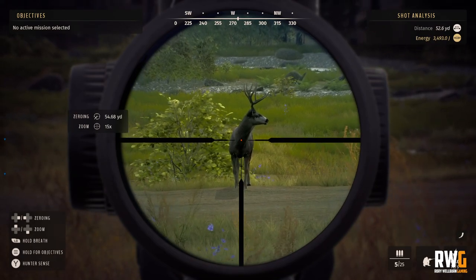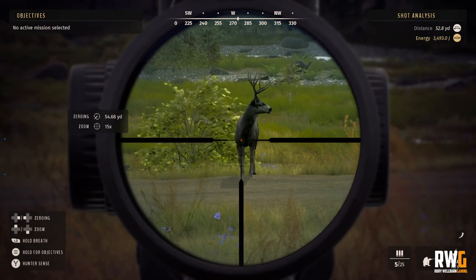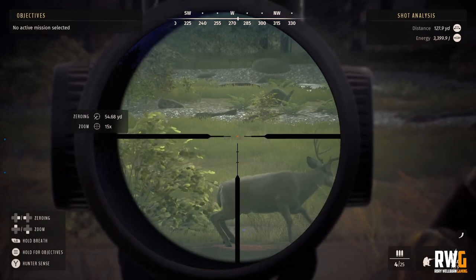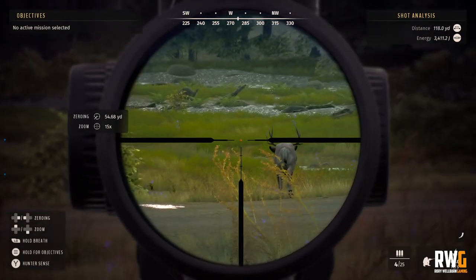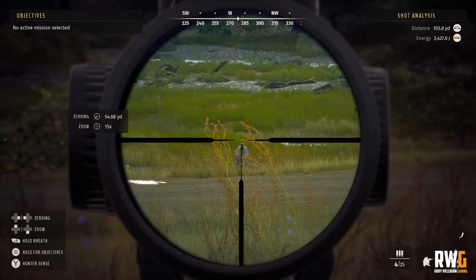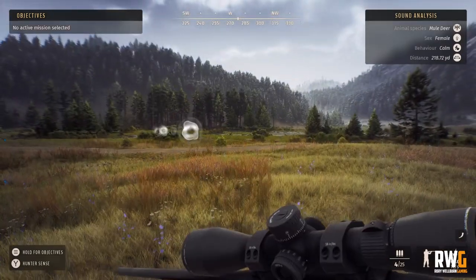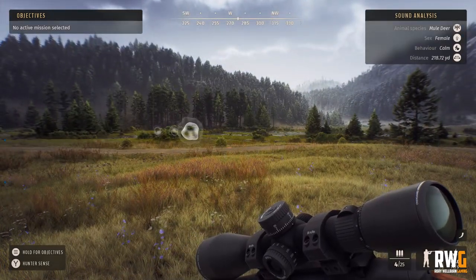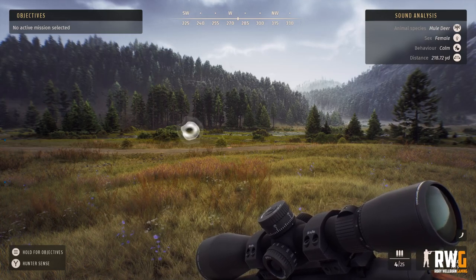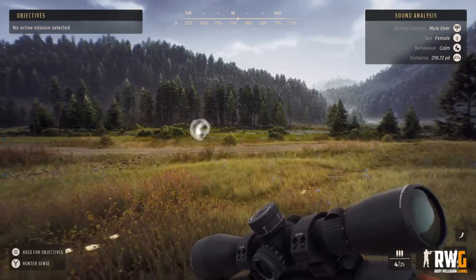He called, then turned broadside. There we go — straight at the top of the shoulder. That is a double lung, potential heart shot. Straight down — that is exactly where you need to put that bullet. That is what is called the engine room. Very successful — very happy with that.